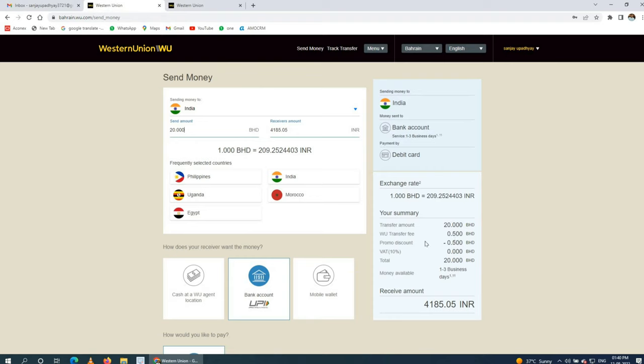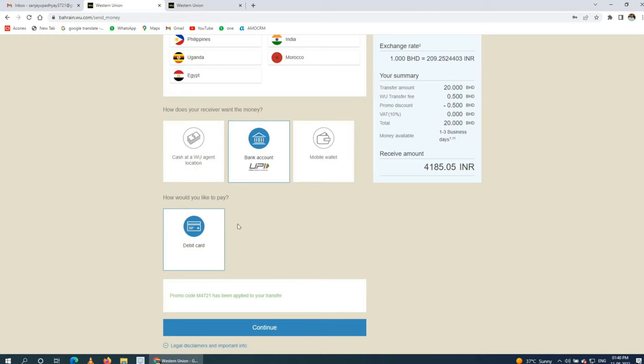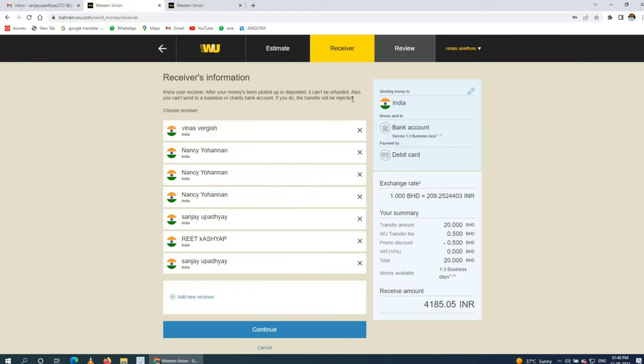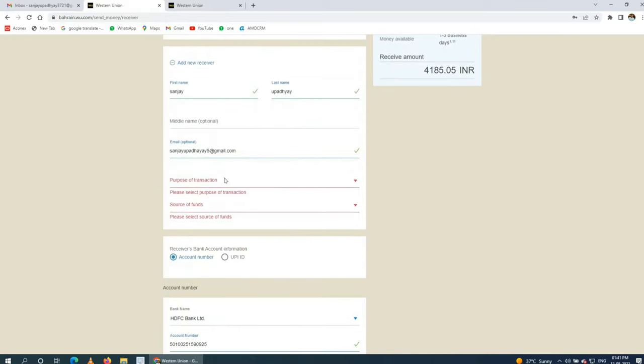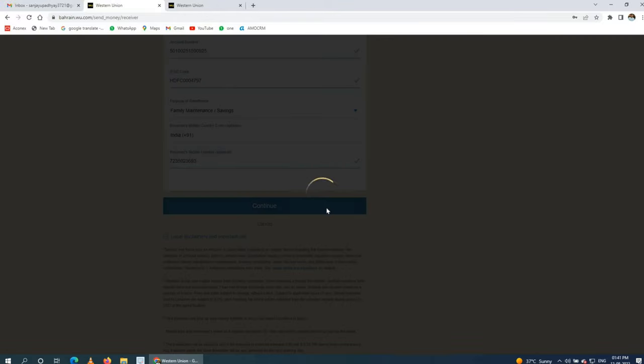The currency exchange rate here is very good — 1 BD equals 209.25 INR. I will pay by debit card and then click Continue. It will ask which account to send to. I have multiple accounts registered, so I will select my account. The details are already visible. I click Continue again, and it asks for the transaction purpose — I select 'Family Fund' or 'Salary.' You can enter your account number or UPI ID for faster transfer.